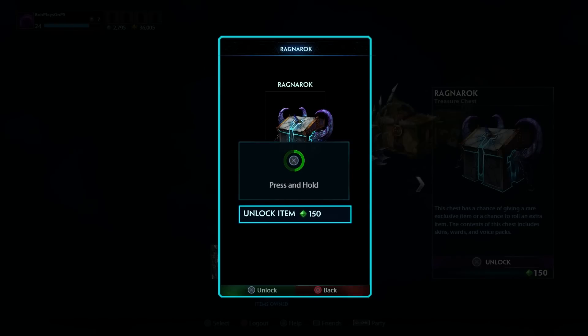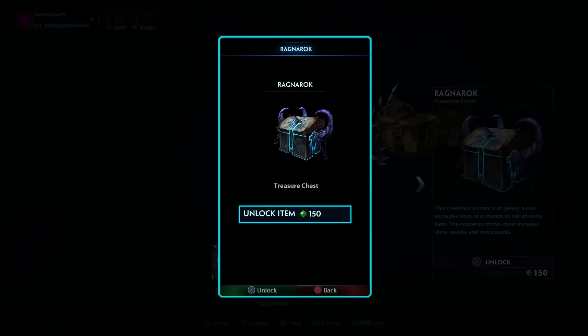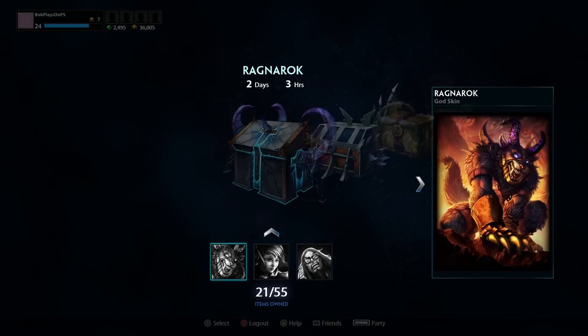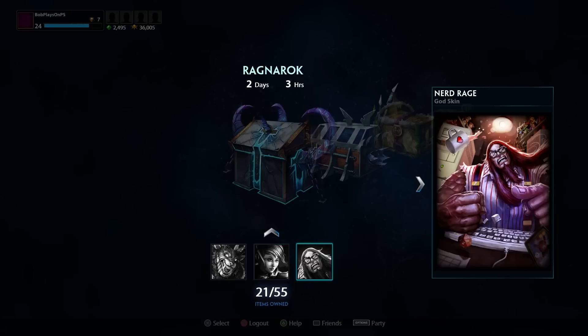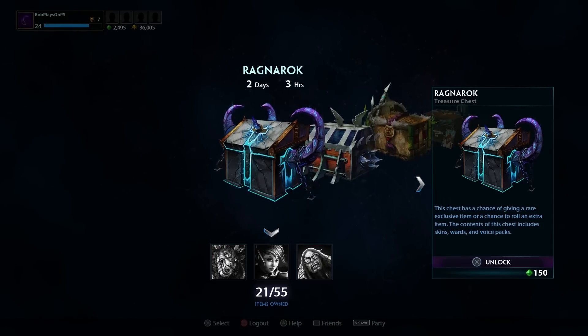Alright, here we go. Onhor voice pack — not what I wanted. This is starting to break my heart. This might be my last one. Oh no! Voice pack for Ravana. Damn! I wanted Pixel Buster and Nerd Rage. But that's pretty much all the gems I'm willing to spend here. That's a little disappointing.